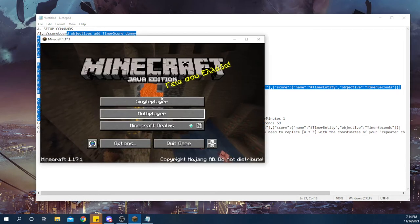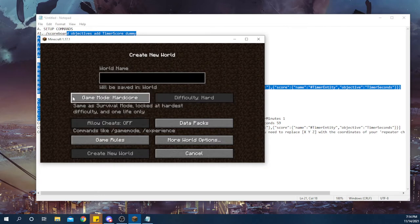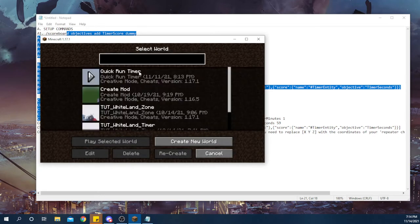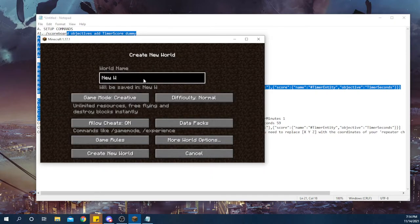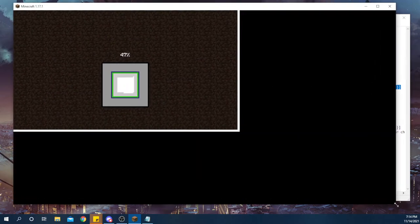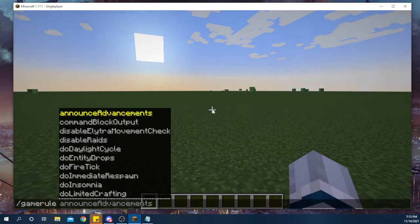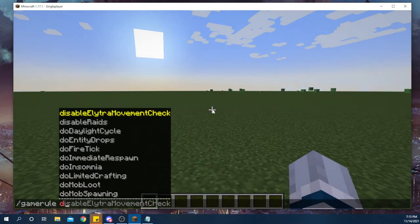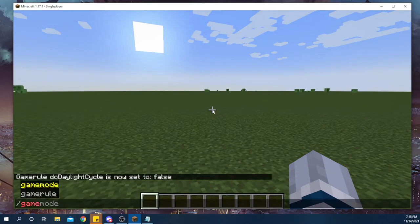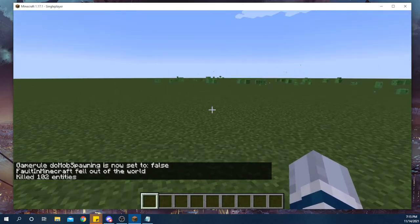Next we'll load into Minecraft. You'll load up whichever world you want. I'm going to create a new world so that we're starting totally from scratch here - creative, super flat, no distractions. Now that we've got our world loading, we can make this a little bit bigger. Now we have a nice big world. I'm going to run some quick things here: I want to disable the daylight cycle, do daylight cycle false, and do mob spawning false. Now we have a nice big empty world.